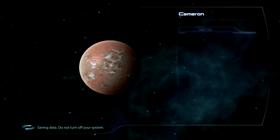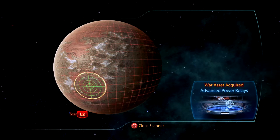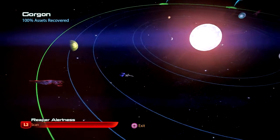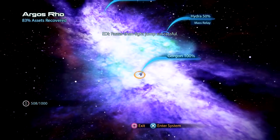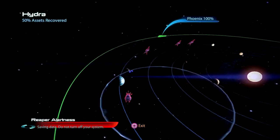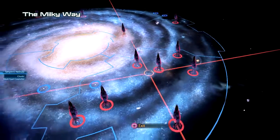We got something — let's scan. Advanced Power Relays. Nothing there, nothing there. 100 assets recovered so there's nothing more to get here. Let's go back. We're actually missing one here I think — yeah, I forgot exactly where it is. Let's just head back to the relay. Reapers eluded.